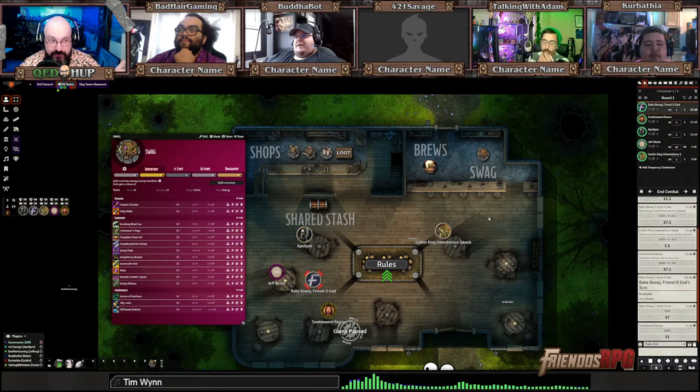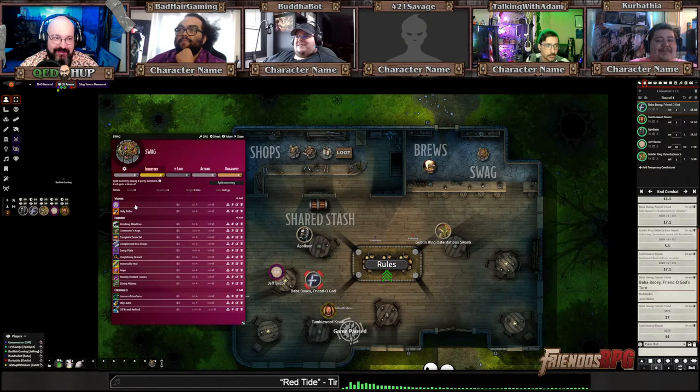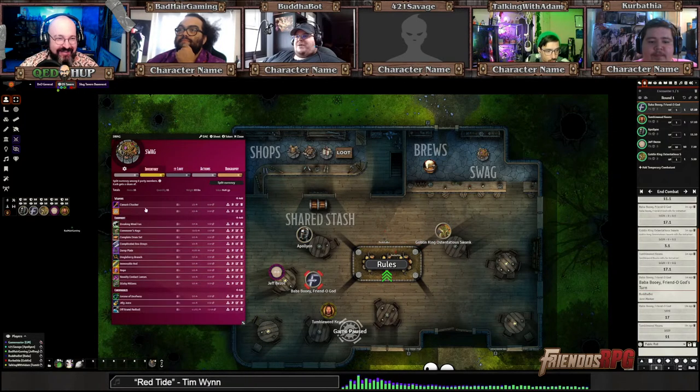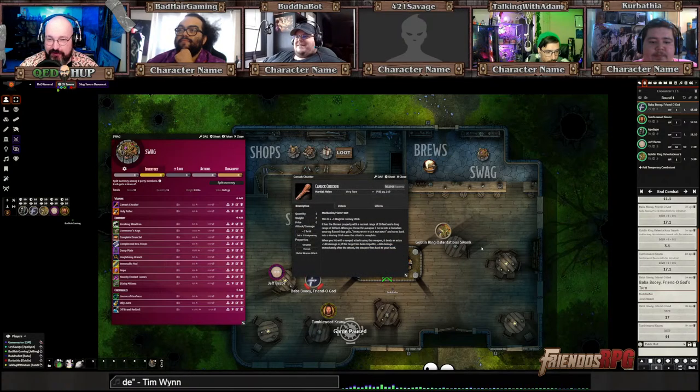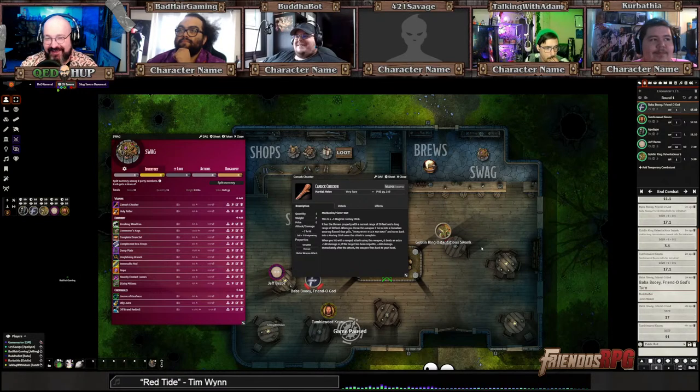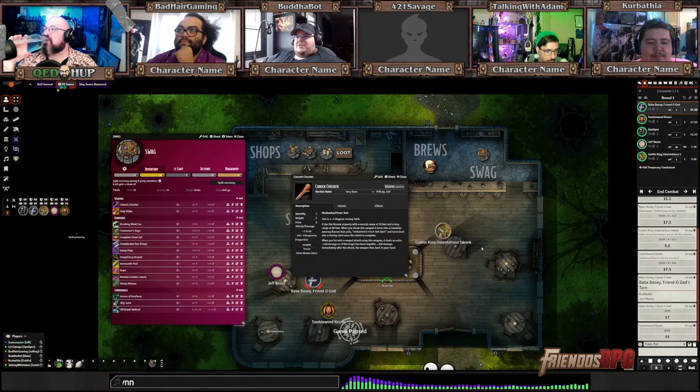So Baba Booey Friend of God, you are the first one to pick. You have a lot of shit here — Canuck Chucker, Roll Holy Rollers. I'm actually looking at that Canuck Chucker. It's a thrown hockey stick — I made most of these a while ago, like eight months ago. It has the thrown property with a normal range of 20 feet. Plus three magical hockey stick. When you throw this weapon, it turns into a Canadian wearing flannel that yells 'Ah fuck yeah bye' and then turns back into a hockey stick once the attack is complete. And then it flies back to your hand, which is nice.